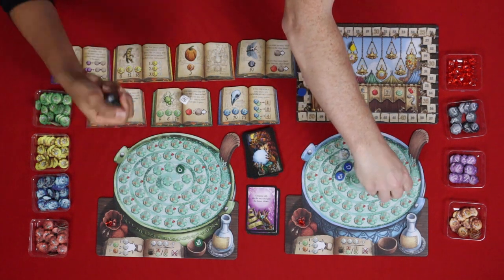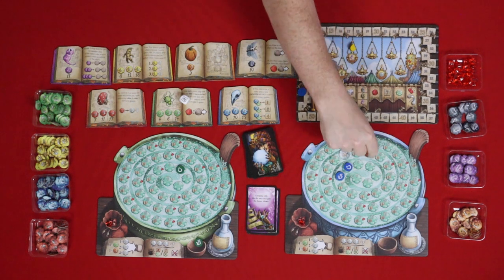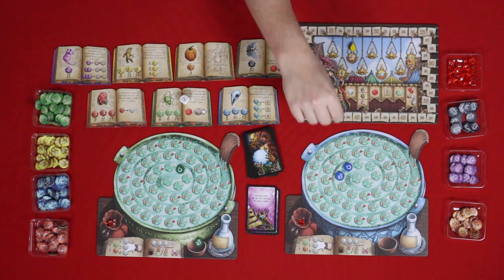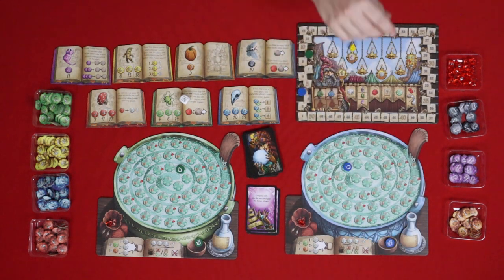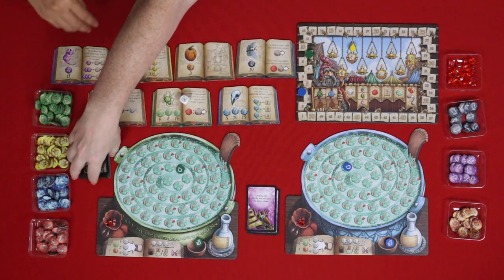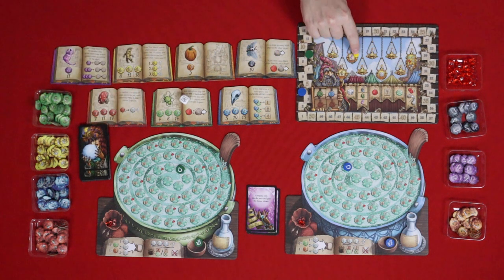Let's put our ingredients back. I do want to spend one ruby to refill my flask. Now I'll remove my rat from the pot. The fortune teller cards go over to you, and we draw a new one — we're up to round four.